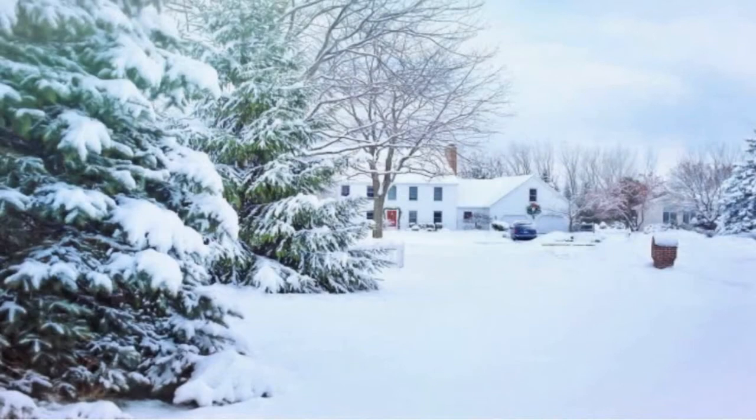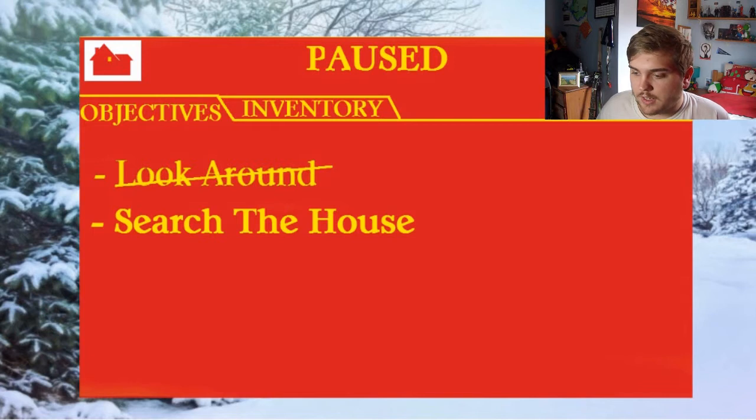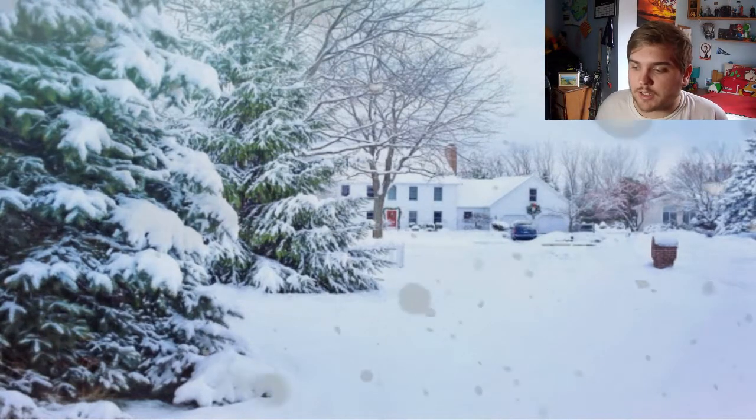So in the video you can hear Kevin calling out for Buzz. Basically you're going to be outside, and you'll have an objective menu which will show objectives like 'search the house for your family.' Obviously your family isn't going to be there, so then you're going to have to complete certain tasks — for example, go get food so you don't starve, sleep, and set the house up to protect it.